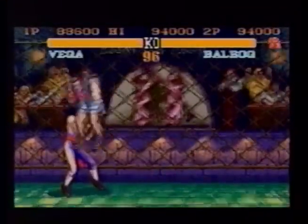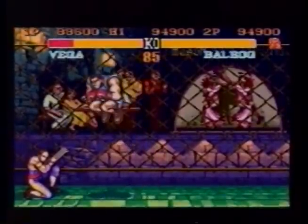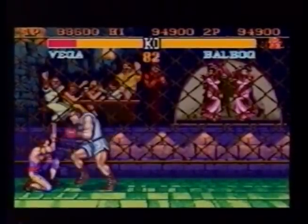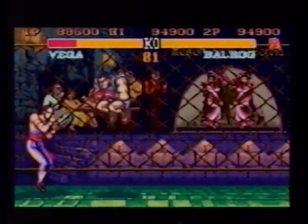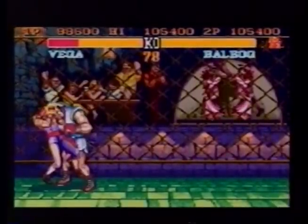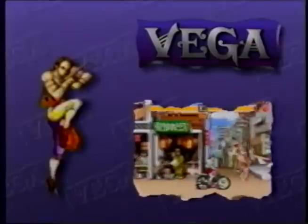This cheap strategy throw move takes advantage of Balrog's quickness and an opponent's tendency to block. When an opponent blocks, jump at him from a relatively close distance and hit him with the fierce punch button, then hit with a low jab, following up Balrog's dash by immediately hitting the short kick button and simultaneously tapping the strong or fierce punch buttons. You should be able to distract your opponent with a jab that never lands while you set him up for a headbutt.